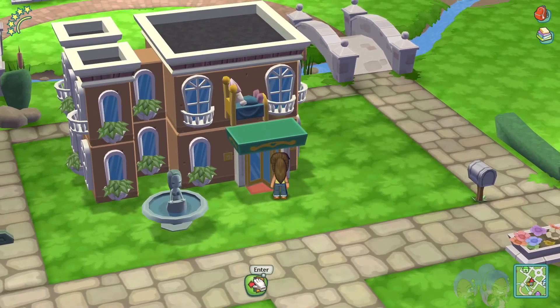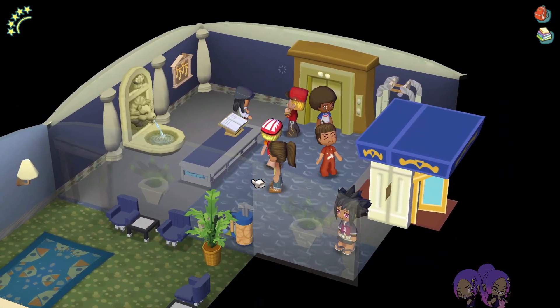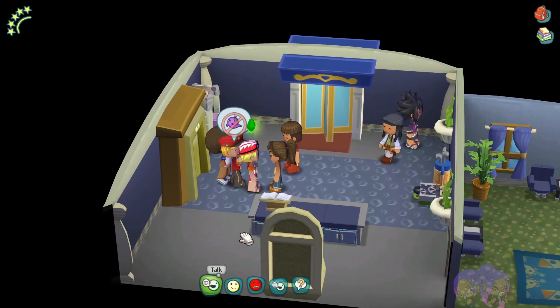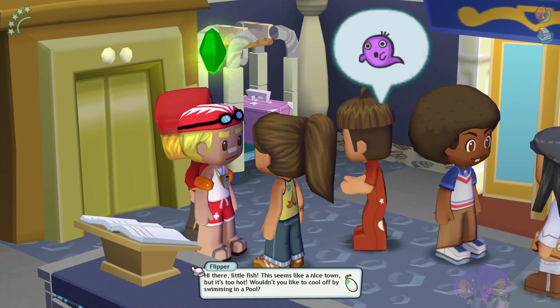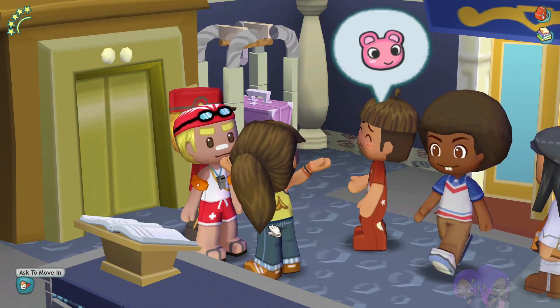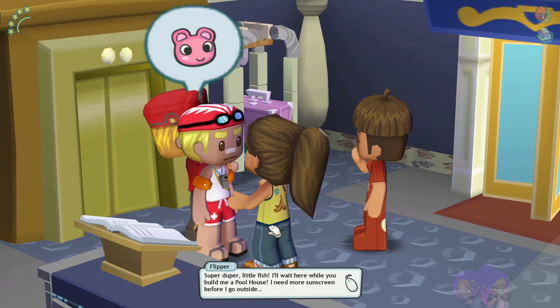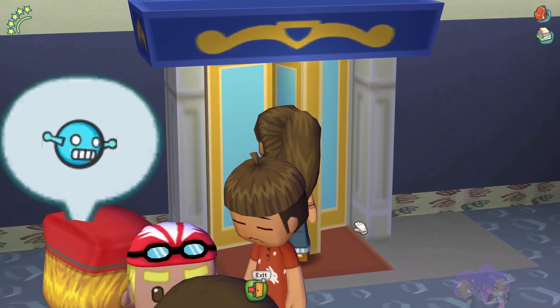Okay, perfect — we have one! We have Slipper Tad, I think his name is Tad. Tad buddy, what's up? 'Hey there little fish, this seems like a nice town but it's too hot — wouldn't you like to cool off by swimming in a pool?' Yes! What up my guy, why don't you move on in? 'Super duper little fish, I'll wait here while you build me a pool house. I need more sunscreen before I go outside.' Make sure you put on your sunscreen everybody, because it is hot outside!